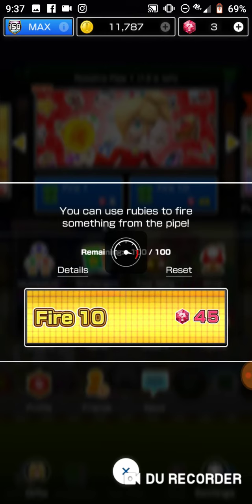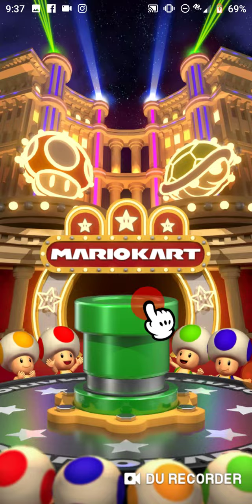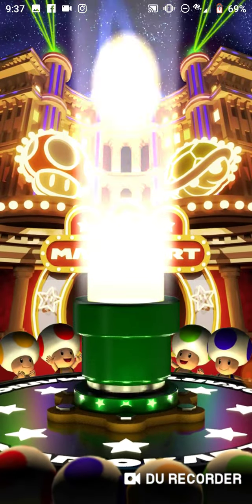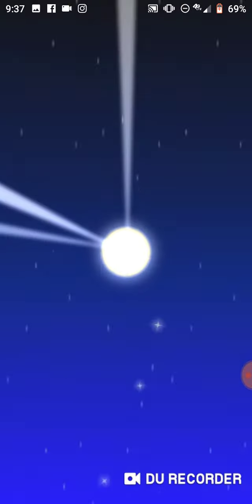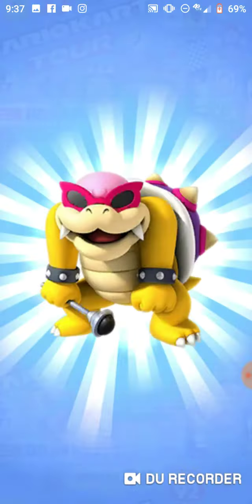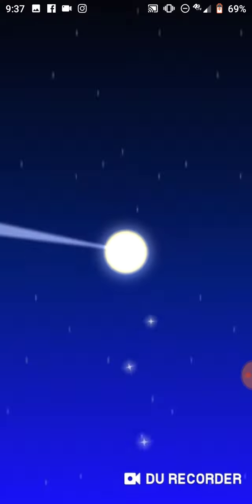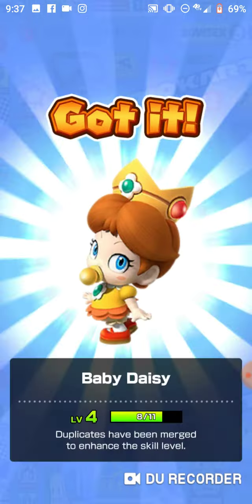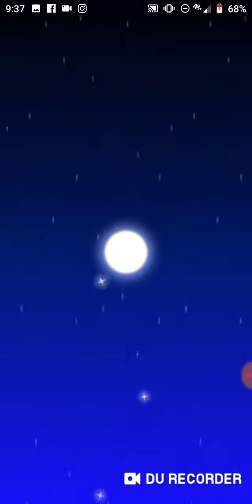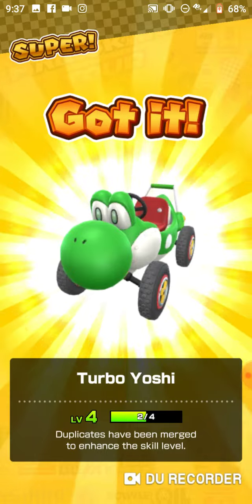Here goes nothing. It's green — who knows what it could include. Baby Daisy is first, then Roy — he's level five. Baby Daisy again. Red Kitty Cart. Baby Luigi. Turbo Yoshi — it's not so bad.